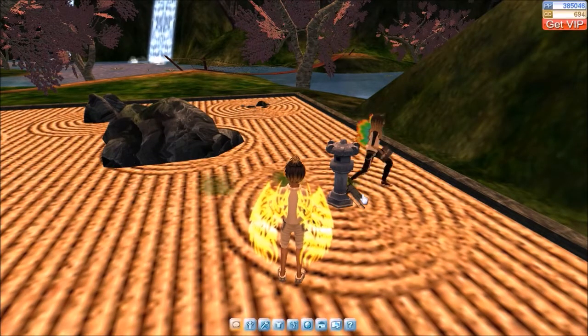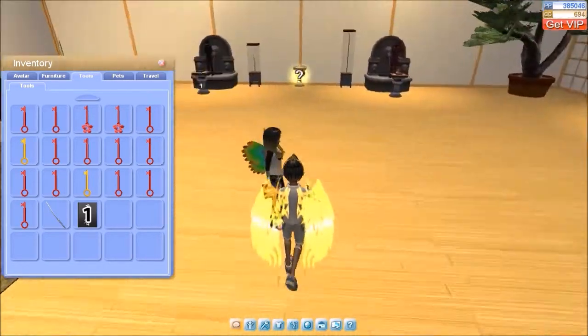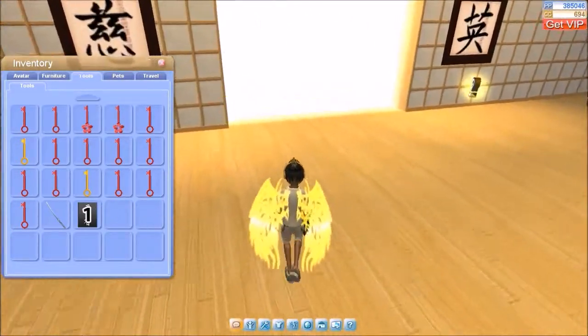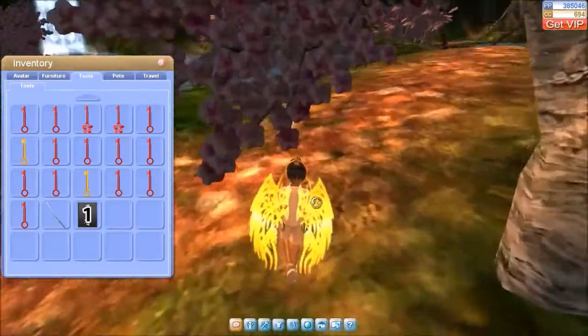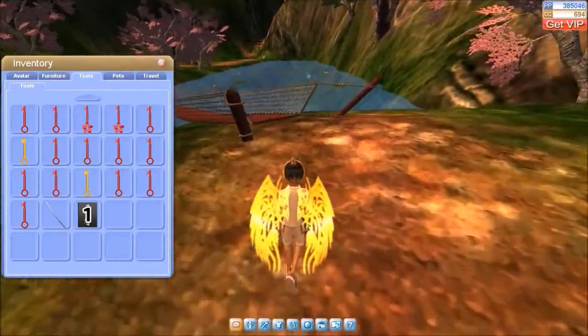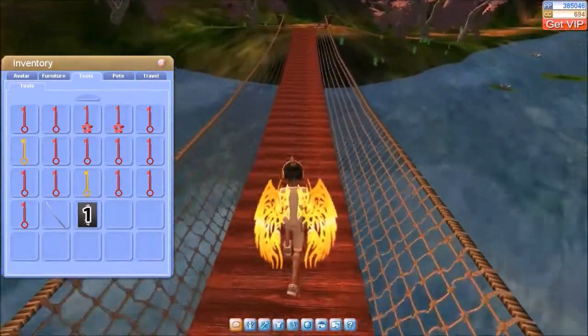What you've got to do is equip your book and click on the scroll. These scrolls are scattered throughout the land and you'll have to go and get all of them. I'm going to speed this part of the video up, but I'm still going to talk. Starting now.